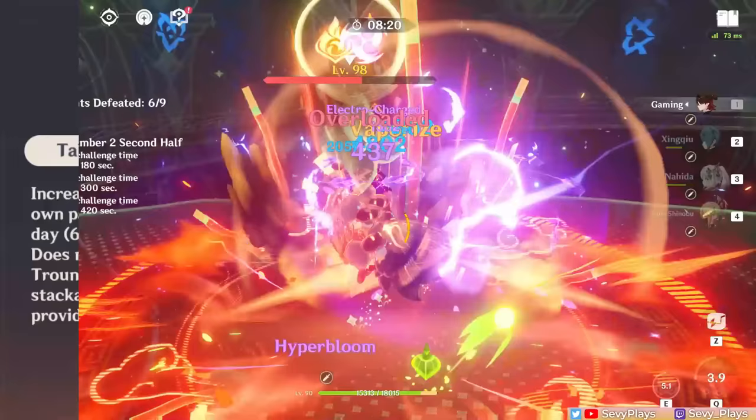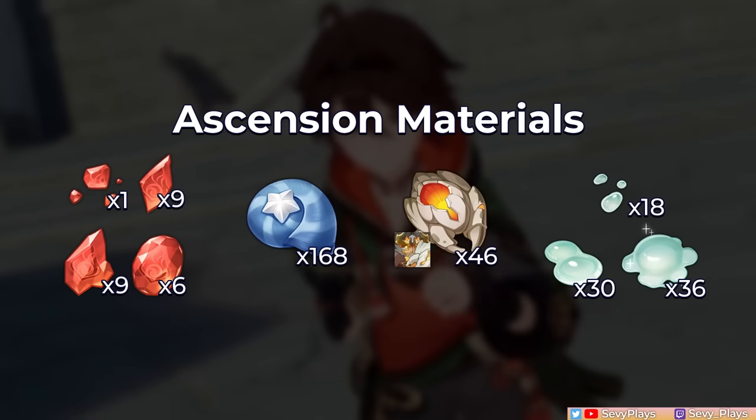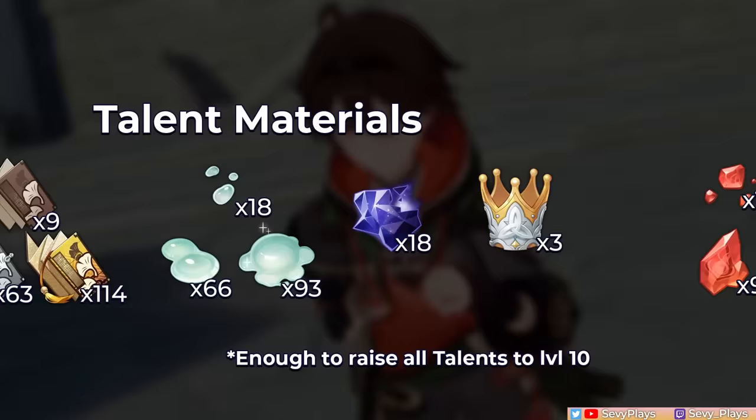For his utility passive, he gives your party a 10% movement speed increase during the daytime, though note that it doesn't work in certain areas. All of his talents contribute to his damage, but his skill has the highest priority as he'll be spamming that during his on-field time. His ascension materials include the Emperor of Fire and Iron boss drop, the Star Conch Liyue specialty, and Slime drops. His talent materials use the Prosperity Book series from the Liyue talent domain, Slime drops, and the Lightless Mass from the Fontaine weekly boss.